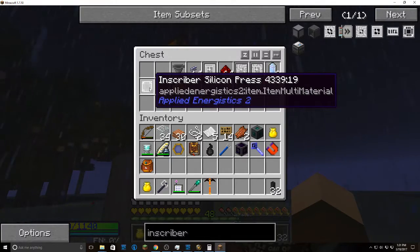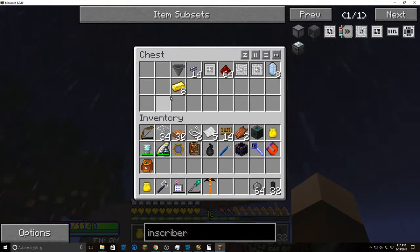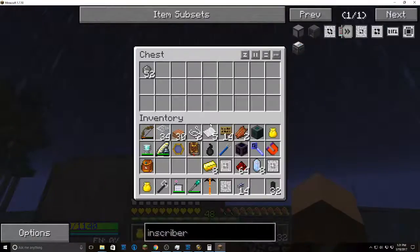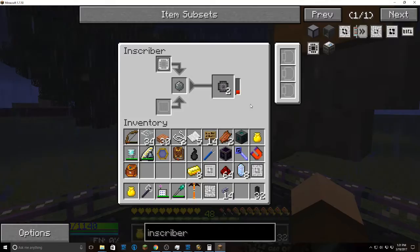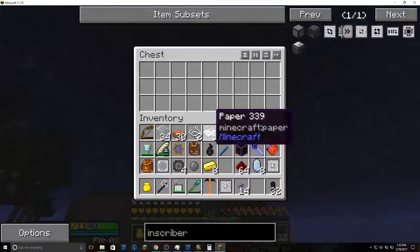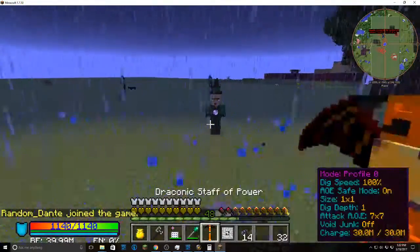Semi-auto craft — you don't have to put stuff in manually. Let's start with our silicon press. Best way to do it is drop a hopper right in front. I left the silicon in there so it's just gonna start making that all by itself. Regular inscriber can only stack one at a time, but this does make it a lot easier — you don't have to babysit it. This can stack a full stack of anything it crafts. I'll swap this out and do a logic one now — drop some gold in and it's just gonna keep doing it for each one.